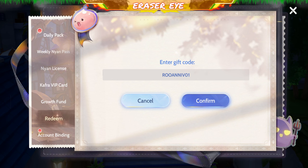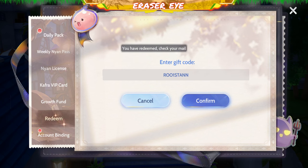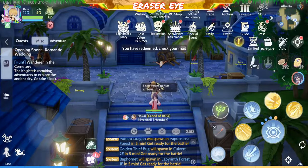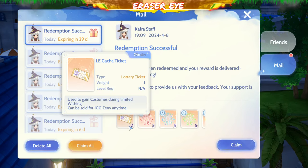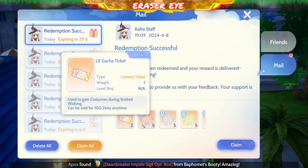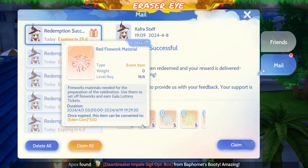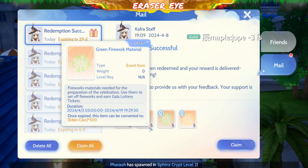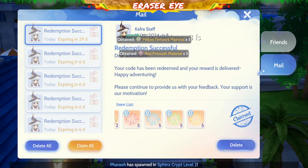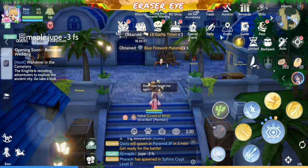And last but not the least, ito na ang last code for this video: ROO First An — parang abbreviation siya ng ROO First Anniversary. Meron kang LE Gacha Ticket — limited edition costumes during the limited wishing. Meron ka rin yung fireworks material — ito yung mga nagahabal ng fireworks, kunin nyo na to, para mabuhan nyo na yung fireworks daily quest nyo.